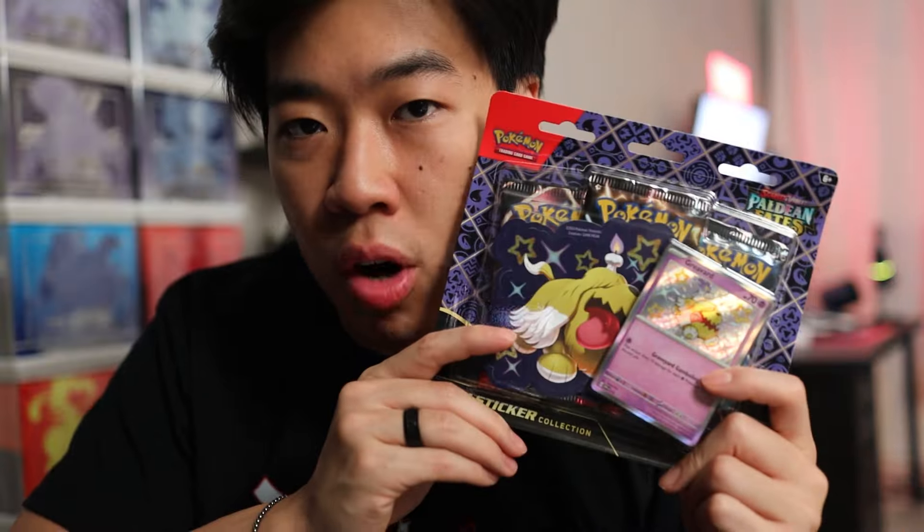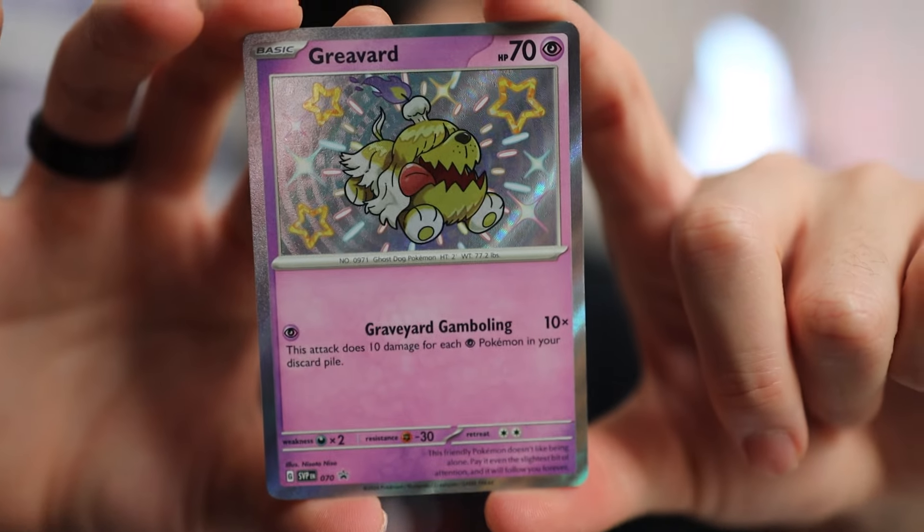Let's start with the sticker collection. First, we have Greavard. It comes with a shiny promo card. This sticker is actually really nice — it's holographic. And three packs. Let's crack it open.